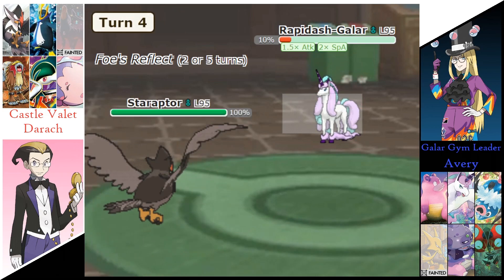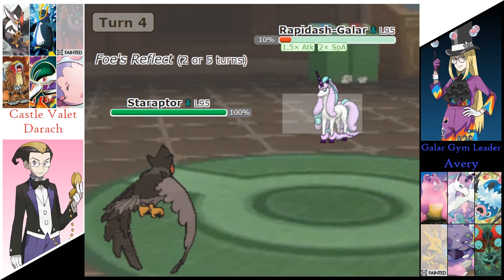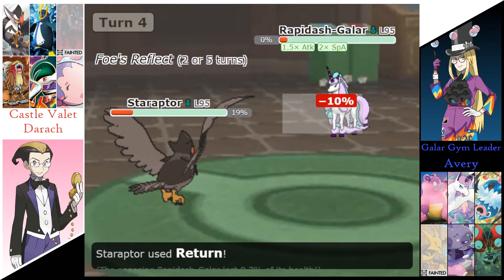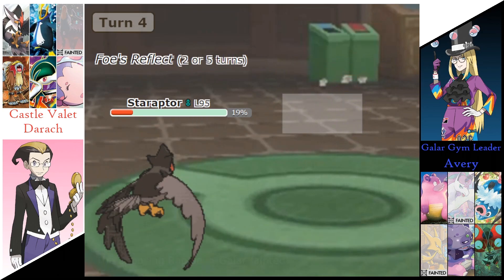Avery's going to send out the Staraptor now — Intimidate taking one of those attack boosts away. Thin Headbutt does 82% to Staraptor. Return does take out that Rapidash.